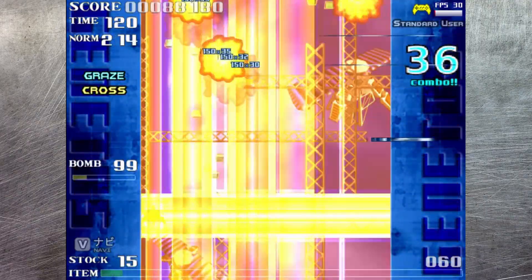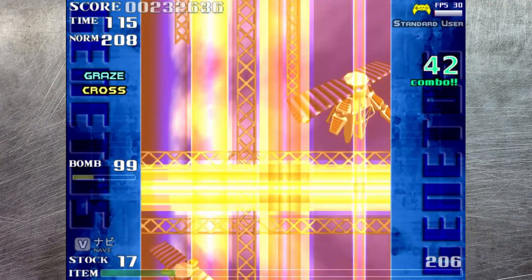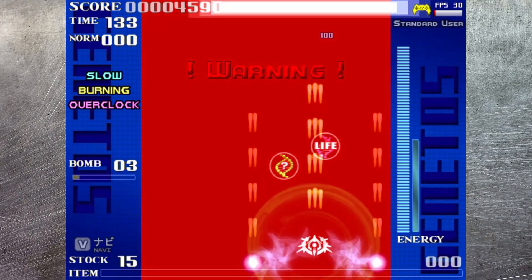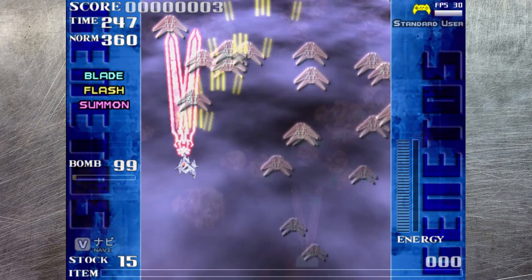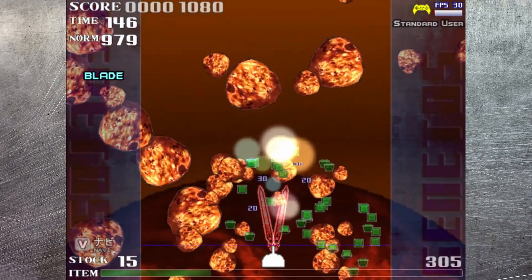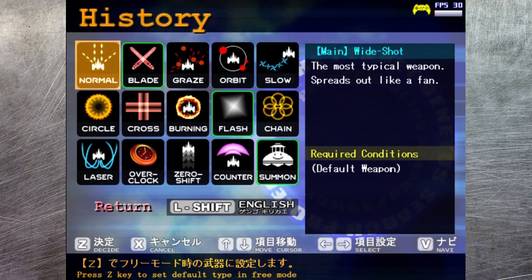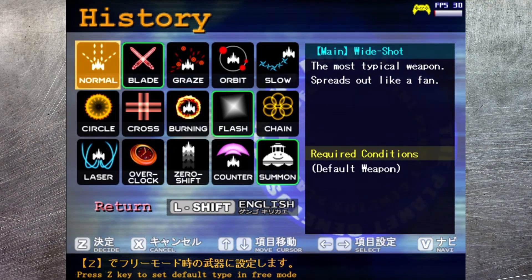Additionally, there's also a free play mode which gives you a lot of extra options. Want to cheat and have unlimited bombs? Have at it. Want to see what the game is like when you start the first level with a fully upgraded ship? It gives you that option. Want to start out on a higher level to practice for real runs? That's doable. Are you an absolute masochist who wants to attempt the final level with your starting ship? That's also an option. And to top it all off, you can go to the history menu before heading into free play to set your default weapons, though you can only choose those that you've unlocked in the main game at some point.